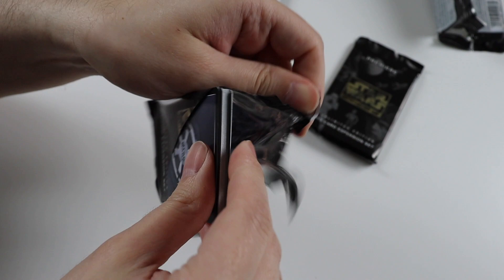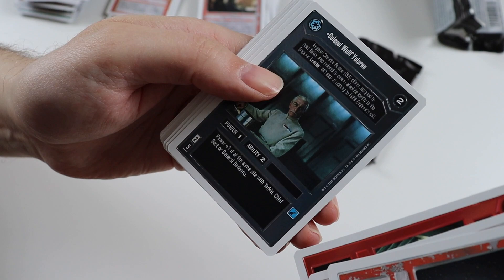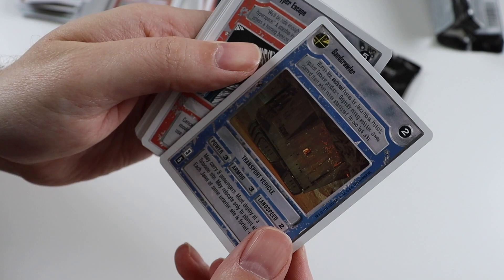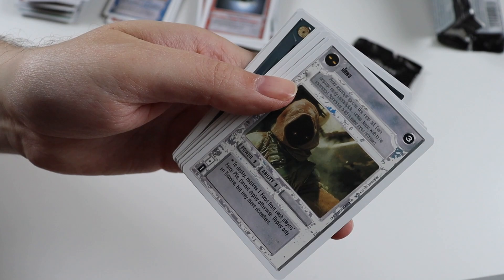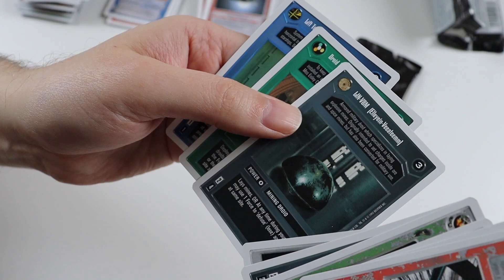Pack number nine. Uncommons: Out of Nowhere, Karelian Corvette, Trooper Charge, Colonel Wolf Ularan. The rare card is Sand Caller — I love Sand Callers because I love Jawas, so I like that card. Commons: Hyper Escape, Jawa, Evaporator, We're Doomed, Blaster, Imperial Pilot, Death Star Detention Block Corridor, LINV8M, Droid Detector, and a Lift Tube.